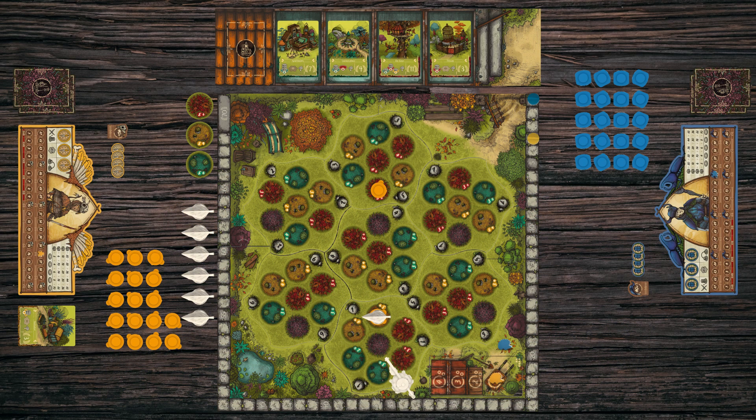End your turn by choosing who the next player will be and placing their hedgehog after yours on the track. With two players, you alternate turns. If you are the first player and you just carried out your action, you place the second player's hedgehog on space 2 of the turn track and yours on space 3. At the end of their turn, the second player places their hedgehog on space 4. When the last player has completed their second action, move on to territory control.